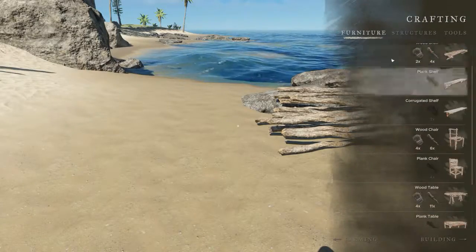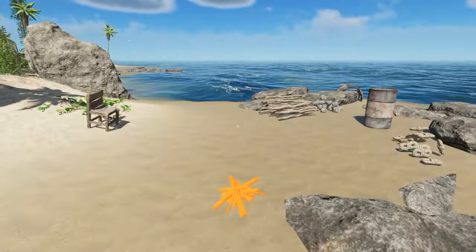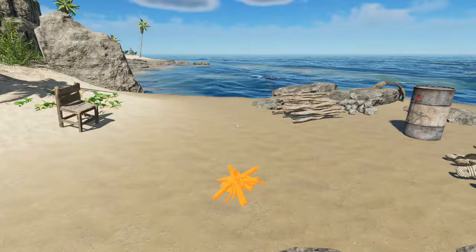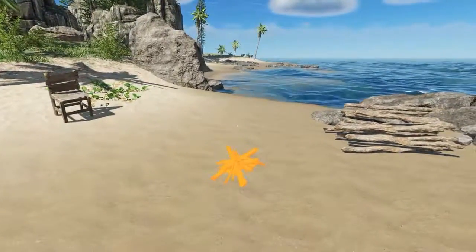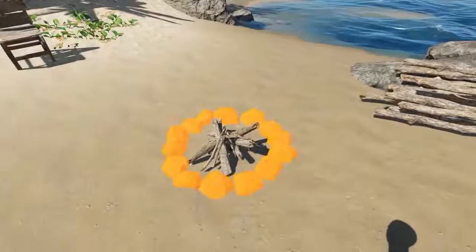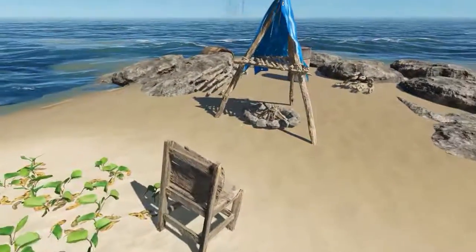So what we'll do first is we'll go to Craft, to Structures, to Campfire. About that angle there — if we face that angle roughly, that's the direction that our finished item is going to face. So we want to place a campfire here, and then we create a fire pit, and now we can craft a smoker. You'll see that it's facing our chair.